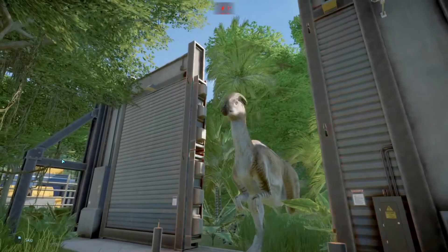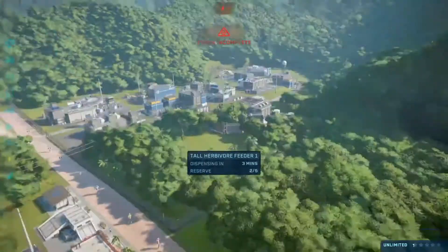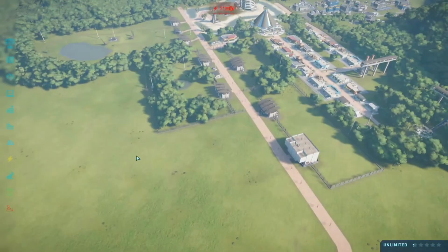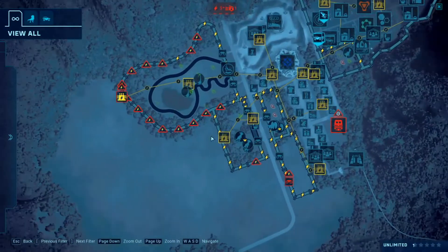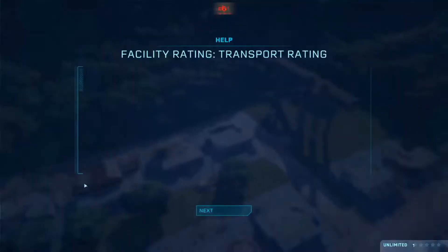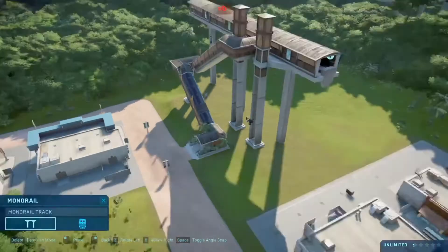The Parasaurolophuses are ready to release — our fifth dinosaur to the park. The Parasaurolophus. Now release the other one. The Diplodocuses are almost ready to be released. I fixed the power.